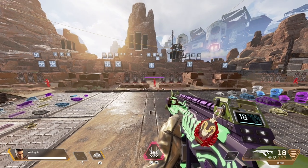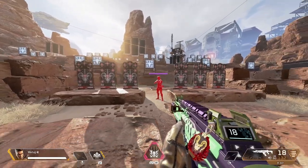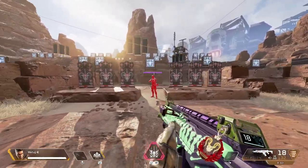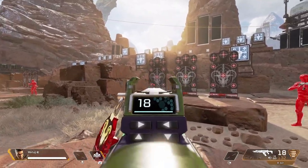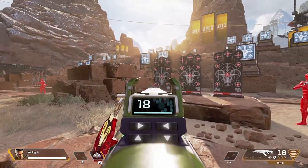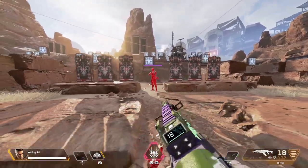Tip number four is the circle strafe and duck, which combines everything but adds a circular movement. You go in a circle — which is strafing left and right simultaneously — and then incorporate the duck. This makes it super hard to track; an opponent has to make a big circular arc to keep up with you, and a lot of people will go brain dead trying to focus on all your movements. Just circle strafe and add the duck, then shoot.